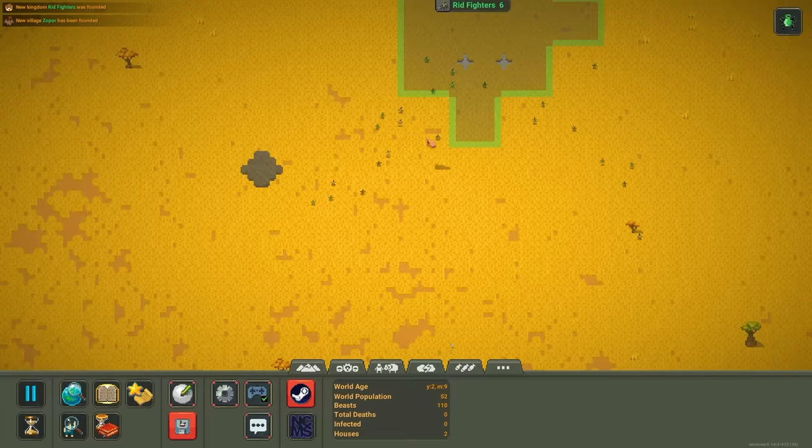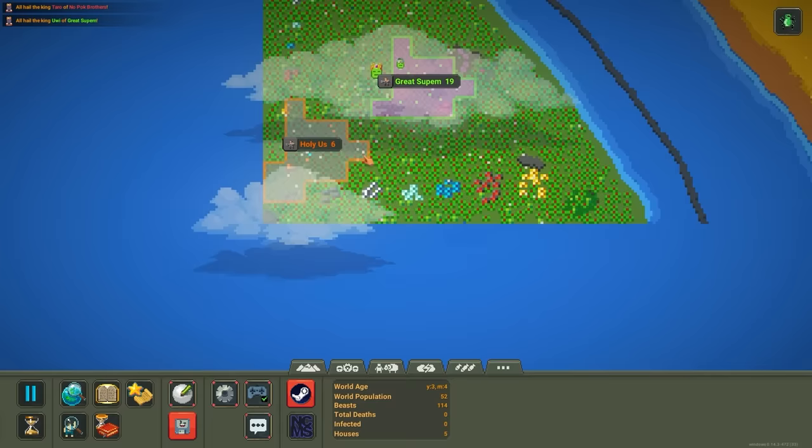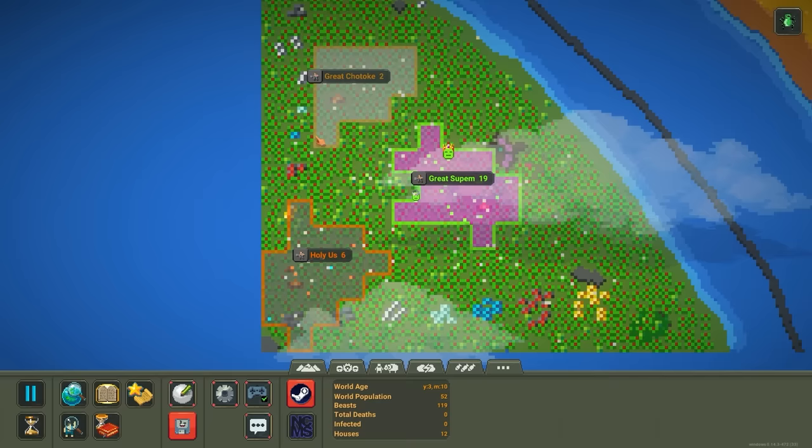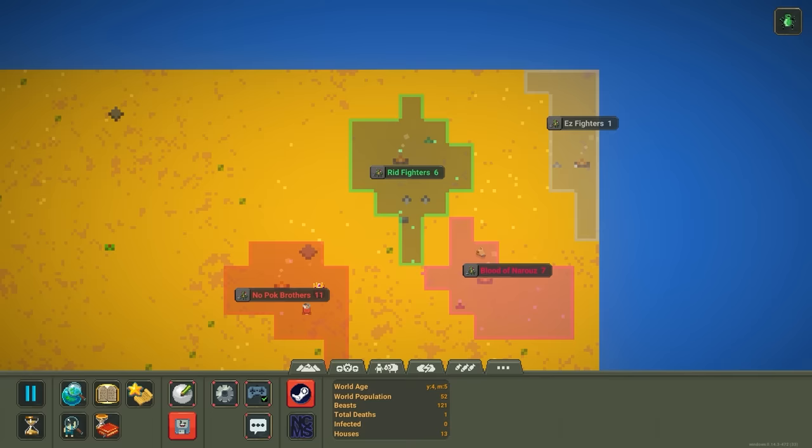The orcs have probably set up a few different kingdoms and are running for whatever resources they can get right away. The humans on the other hand have also set up two different kingdoms but they're obviously very rich in resources — they're not going to go hungry. They've got plenty of trees, plenty of ore, plenty of everything they need. Three different kingdoms each. We're just going to let them develop for a little bit to see what they can do with the world around them.